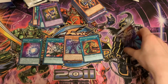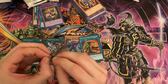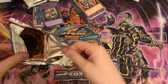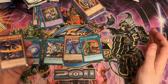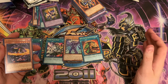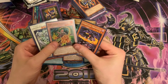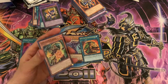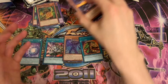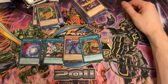I believe it was from Secrets of Eternity. Let's see what we can get in our last pack — I have no complaints, I'm not gonna ask for anything in particular. Can we get something relatively cool? And this last card — I have no clue how to pronounce the name and I do not want to try. So that is going to be it for this box opening, guys. It's about 2:16, 2:17 in the morning.